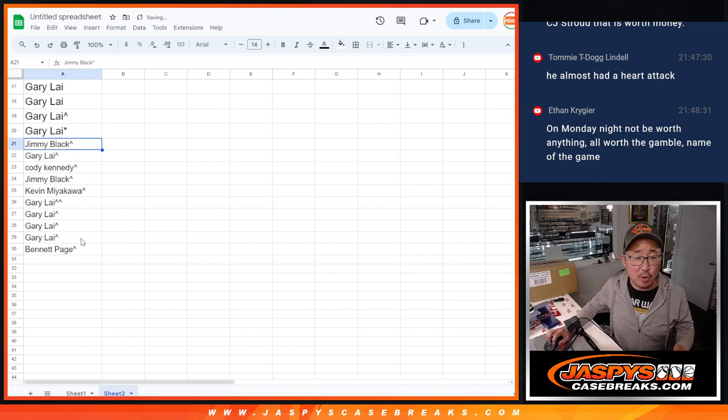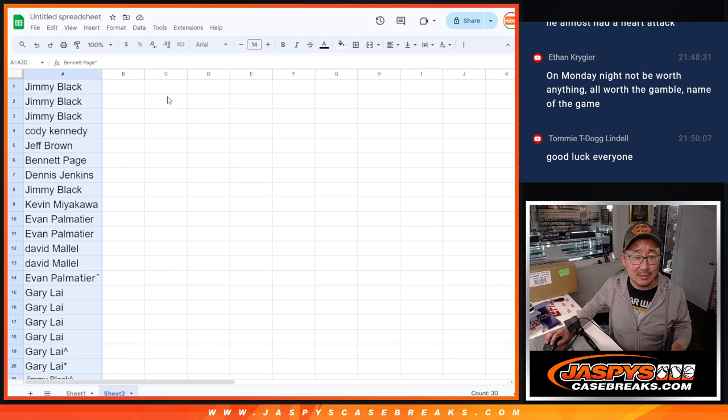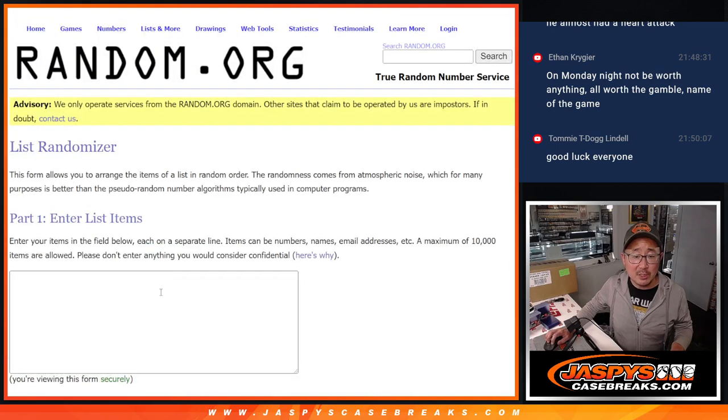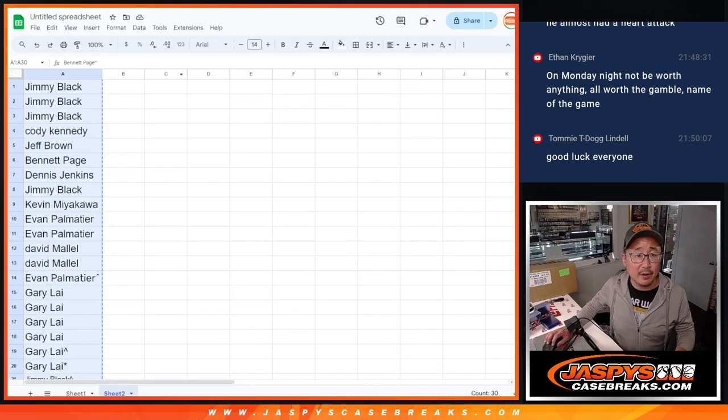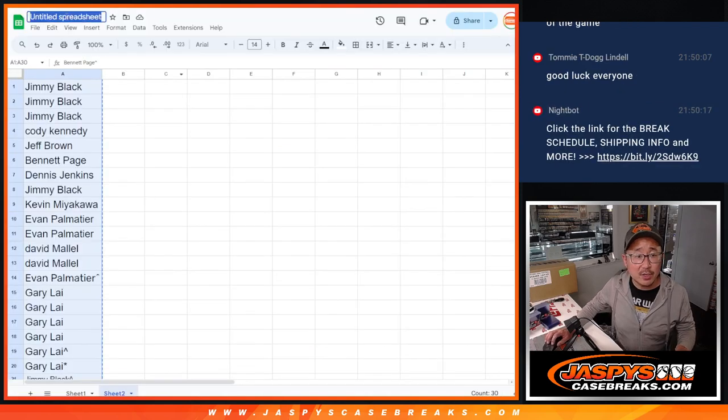We'll put rooftops in your name so you know you won those in this promo right here. The double rooftops — you won double spots, so that spot is a little extra special. All baseball teams are in; there's the list right there. Let's actually create — I forgot to title the spreadsheet here.